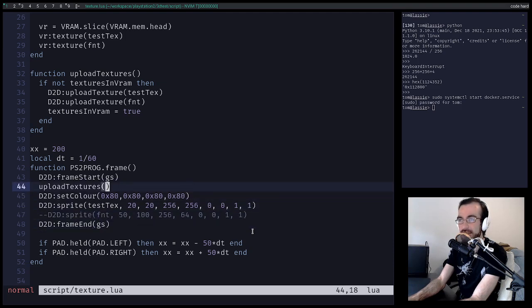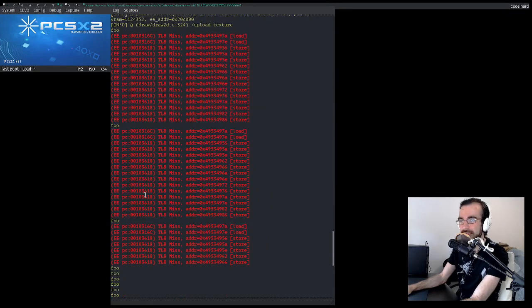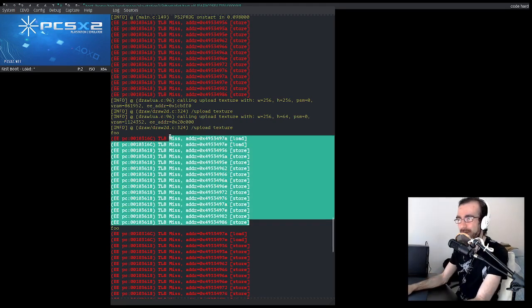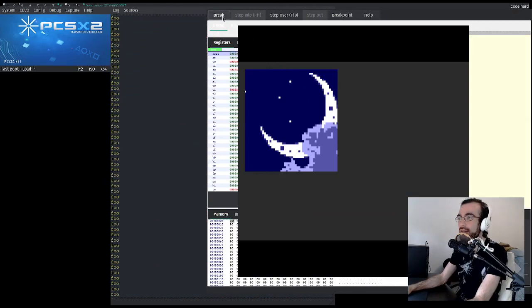These TLB misses happen a few frames in a row and then stop — that's also very concerning. Welcome, Lefsler, first time chatter. I'm glad to be back at my computer after time away over Christmas. What can we do here? I think we can actually put a break point. If I break, I believe I can find the function. Can I jump to... I don't think I can. That's a lot of scrolling.